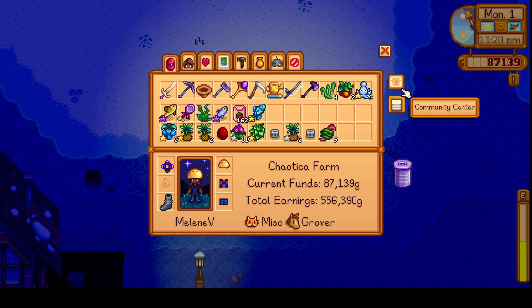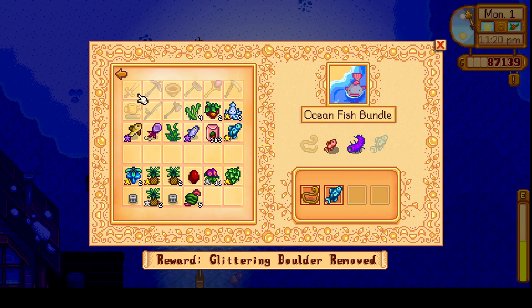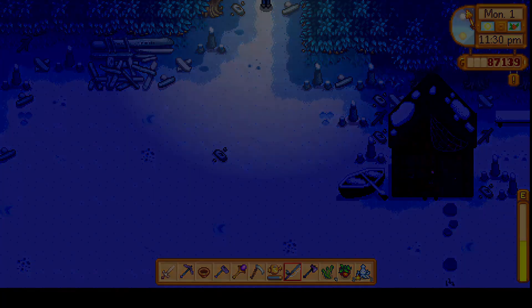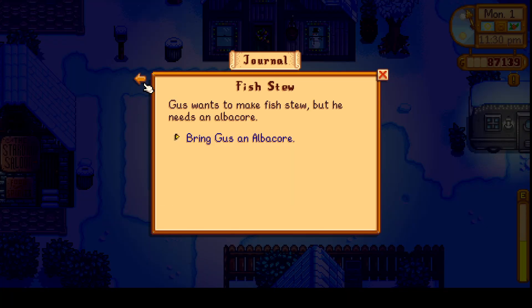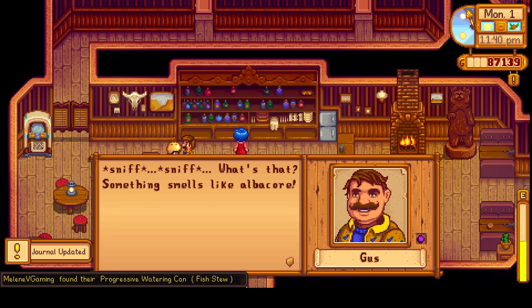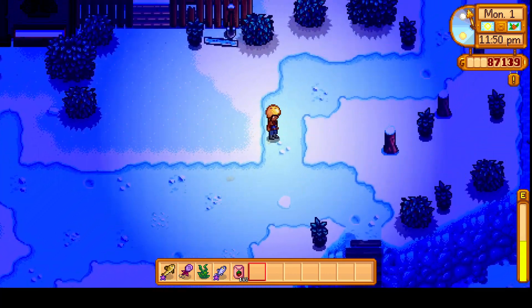I don't know where I'm supposed to find this midnight carp — is it at the lake? Let's go up to the mountain lake and see if we find it there. Hey Willy, did you need an albacore? No it was Gus. Can we go give that to Gus right now? Gus, I got an albacore for you. We got our watering can upgraded for completing the fish request. You're welcome, Gus — see ya, we got things to do. Sorry, can't stay and chat.